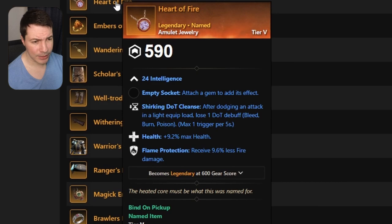Next up is an amulet called Heart of Fire. This one is pretty good for light mages, which is popular in the new update. It comes with intelligence and shirking debuff cleanse — after dodging an attack in light equip load, you lose one debuff like bleeds and poisons. It has a 5-second cooldown, plus health and flame protection. Flame protection is probably going to be super important in the next update since they're updating the fire staff.